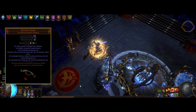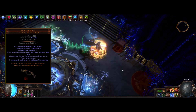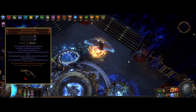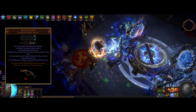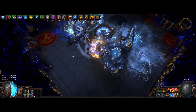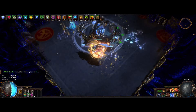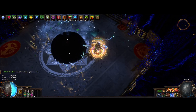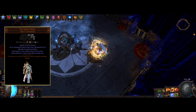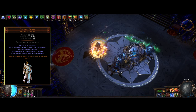We are also using Ralakesh's Impatience to boost the damage even further. As we get tons of life from all the strength stacking, we get even more crit chance for spells but also increased spell damage per 100 of our maximum life — with a drawback, as it sacrifices 10% of our life when we use a spell skill. However, we don't have to worry about that as we have all of our life reserved, and that's because of our next item on the list, which is going to be the Ivory Tower body armor.